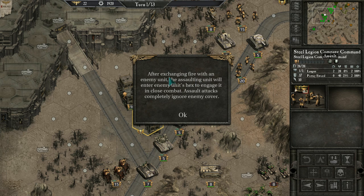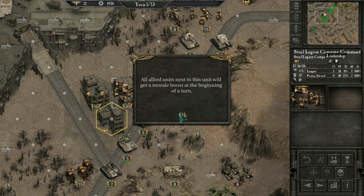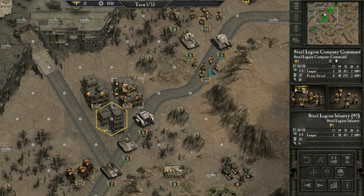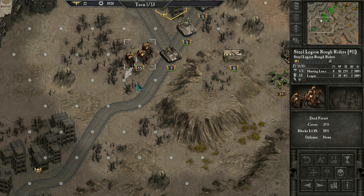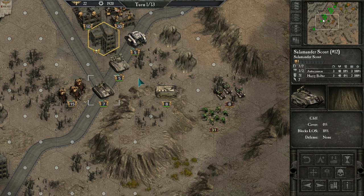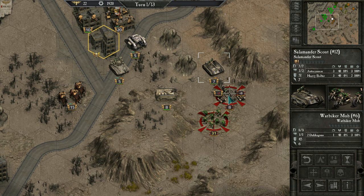The Assault trait means if you're close enough you'll exchange fire and then assault the unit — it ignores cover — but there's no animation for that. There's a leadership morale boost ability on the Company Command. There are skulls on units which I think is XP. The manual mentions ammo but it seems they've stripped that from the game — there's no ammo at all that I can see. Salamander Scouts are awesome with really good movement speed, autocannon, and Heavy Bolter.